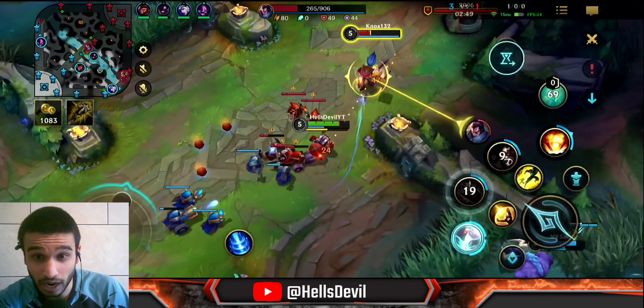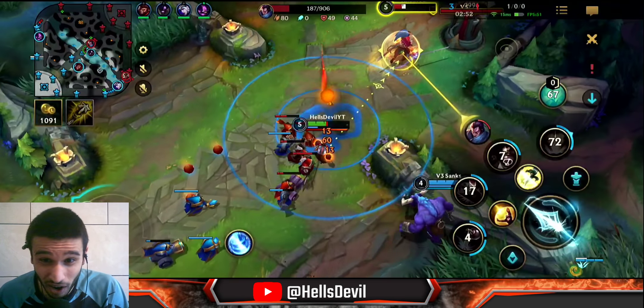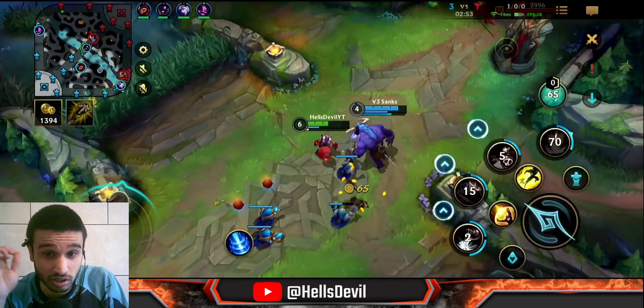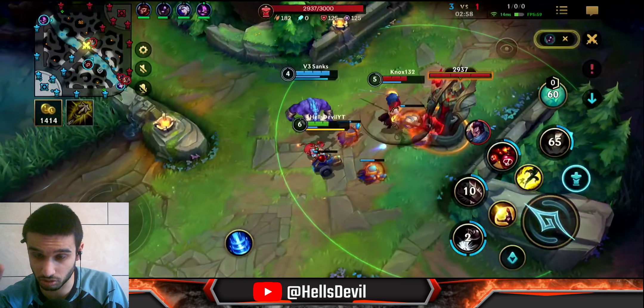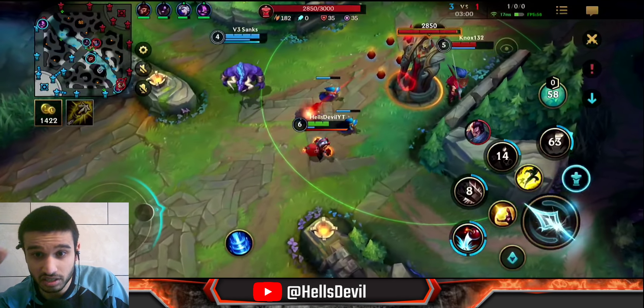Look at how hard I'm destroying him — I just forced his flash. This is what you want to do as Zix, and this is what you'll see me do all the time against Yasuo.